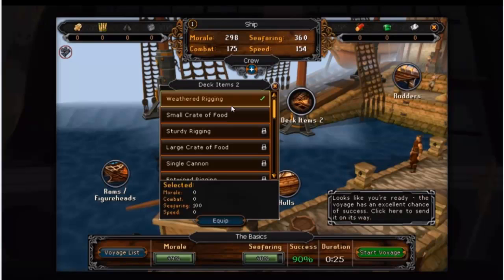It looks like you can select different items - you can see rudders, hulls, rams, figureheads, and deck items. He's selected deck items here and you can see certain things that are locked or unlocked, which you'll probably unlock as you go through the minigame and progress doing higher and higher class voyages.